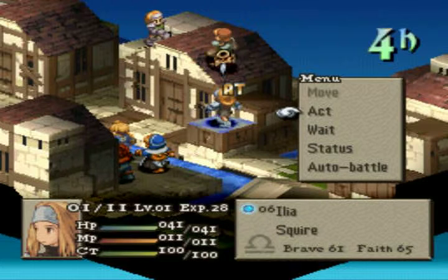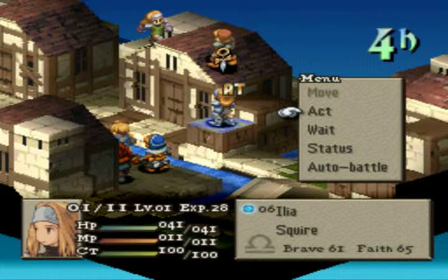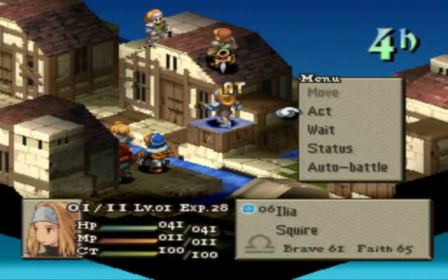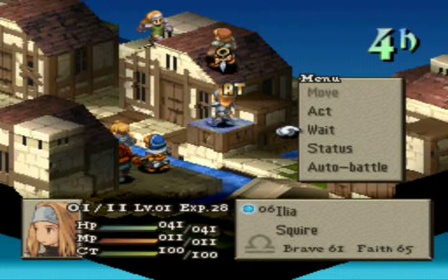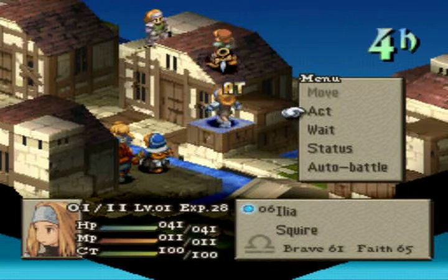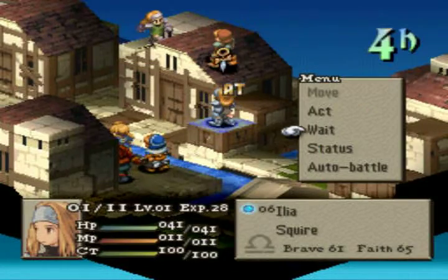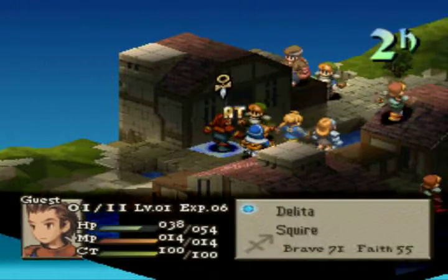Once HP hits zero, you have three of that character's CT gauge turns to get them back up, otherwise the character is gone forever — they'll turn into a crystal where you can get HP restored or an item they had equipped. MP is used for magic attacks, and if that goes down there's no real consequence except you can't use magic anymore — you can still do physical attacks. CT stands for Clock Ticks, which is determined by your speed stat. She has a speed of six, so her CT goes up by six each turn.